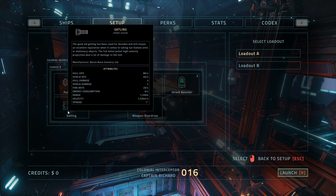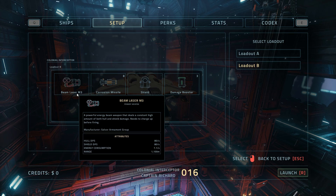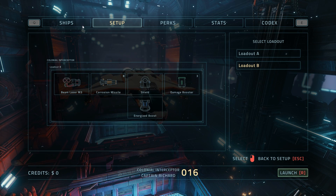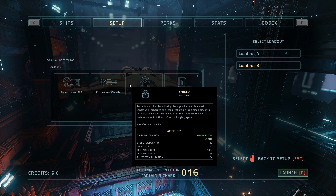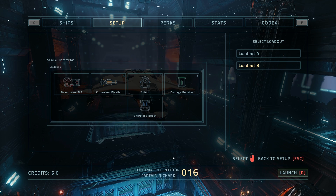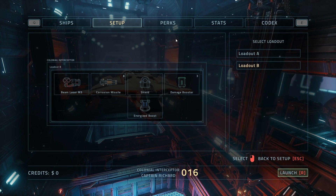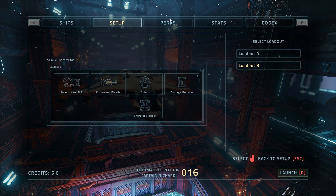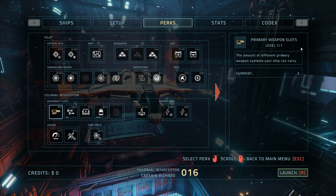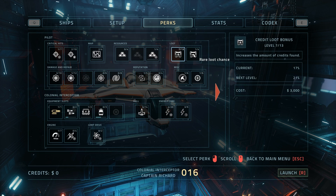Loadout A is particularly weak — those weapons pretty much suck. If you get Loadout B, you get the beam laser M3, which is a very strong basic weapon, plus some corrosion missiles. To unlock this you need to reach sector four. On easy, you can get there with reasonable effort — took me about an hour. On normal, expect to die repeatedly from a wide variety of things.